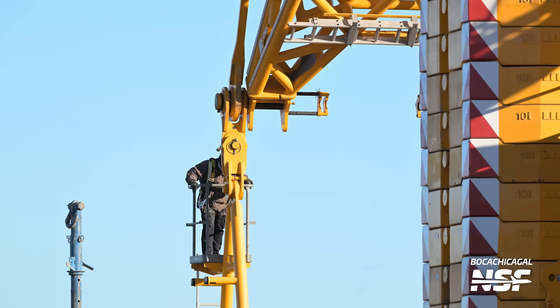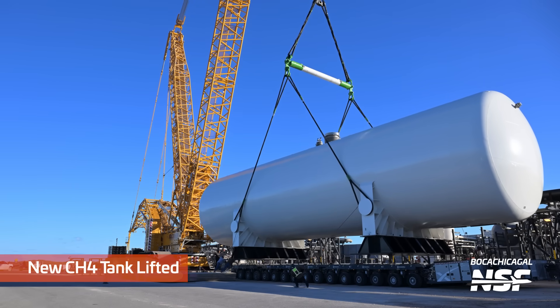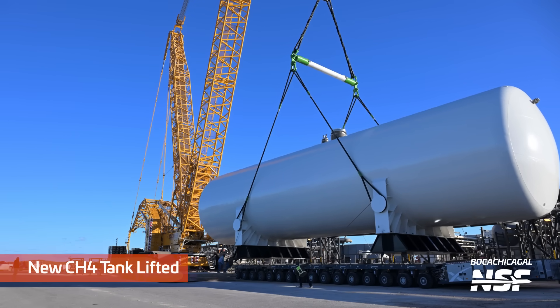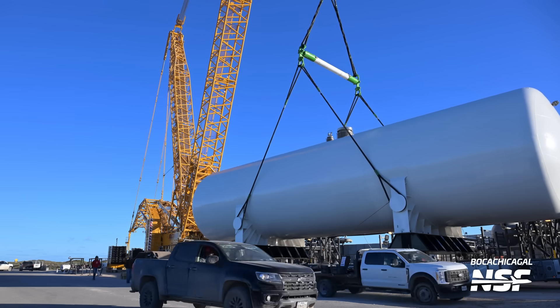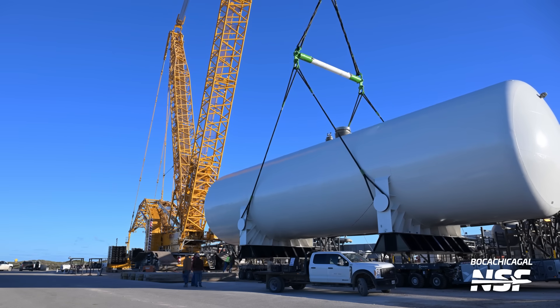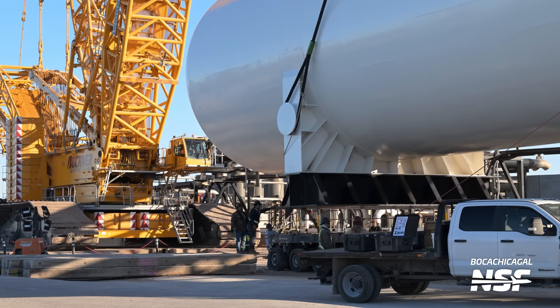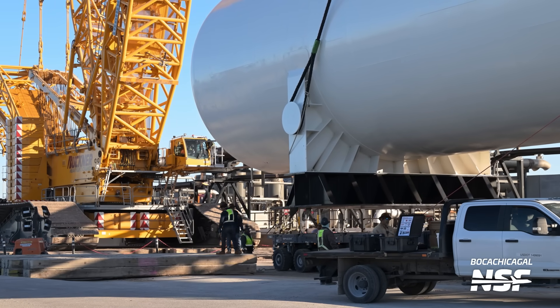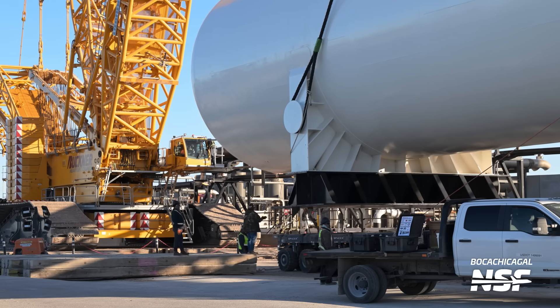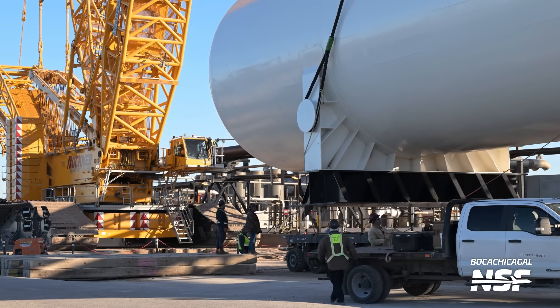This is a close-up shot of the back side of this crane. You see the big yellow crane lifting this methane tank. Before they do a big lift like this, they'll add weight to the back of the crane. The crane is really balancing the weight of the load that it's picking up — it's not supporting all of that weight. It's balancing it.